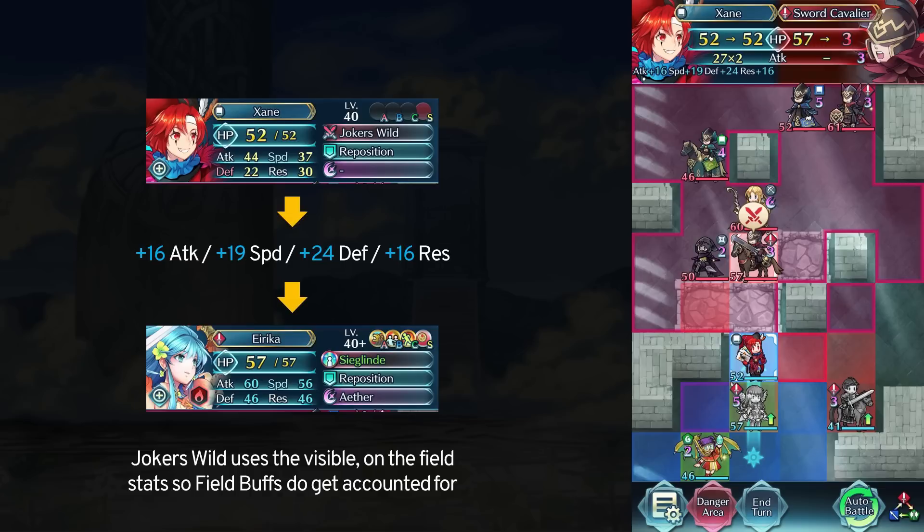Joker's Wild uses the visible on-field stats for Zayn's allies, so that's going to include debuffs as well. If Erika had a minus 7 attack debuff on her, Zayn would also lose out on 7 attack.